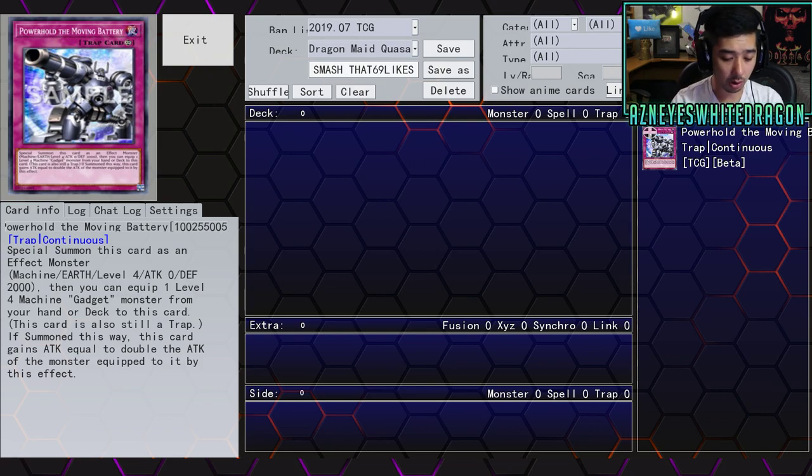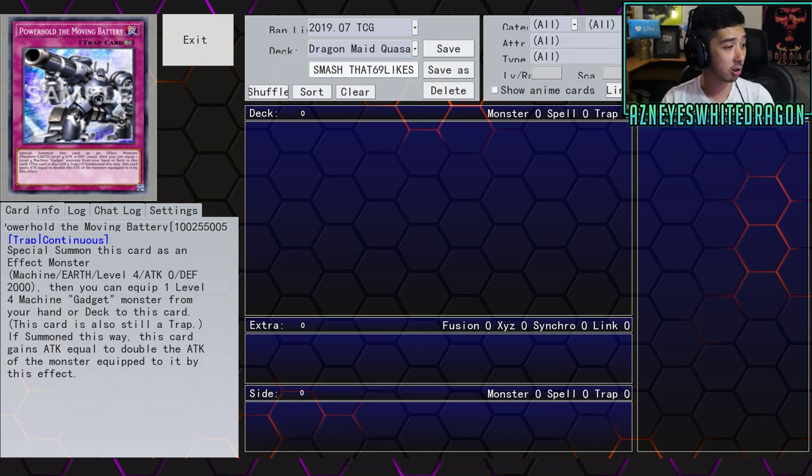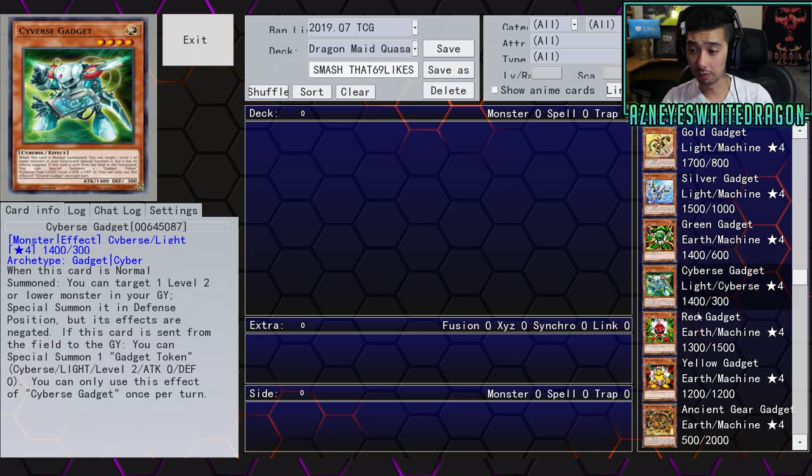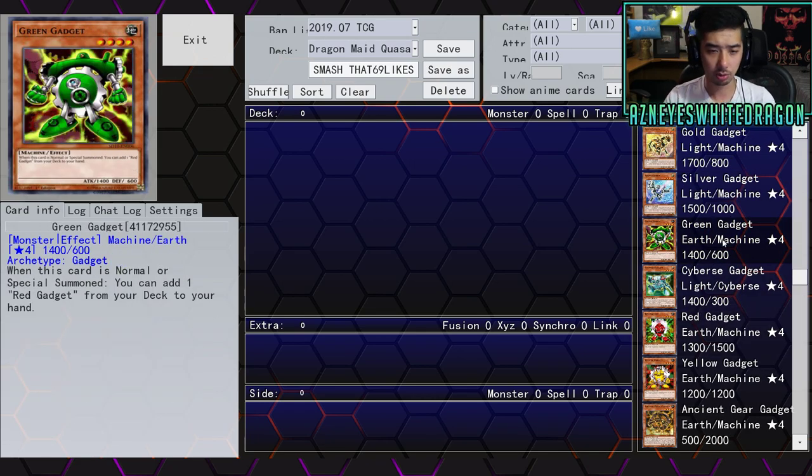They also reprinted all the Gadgets in this set — literally every single one. Green, Yellow, Red — all of them. Green has the most attack, so you get a 2800 attacker potentially just equipped to that card. It's okay.